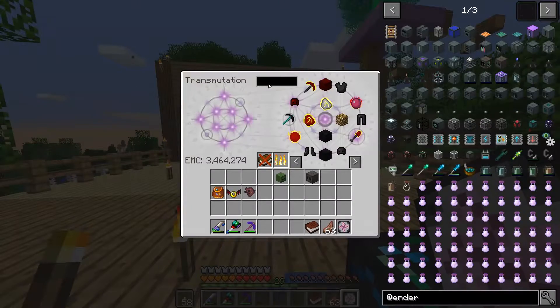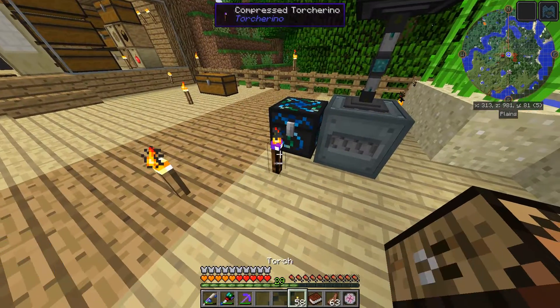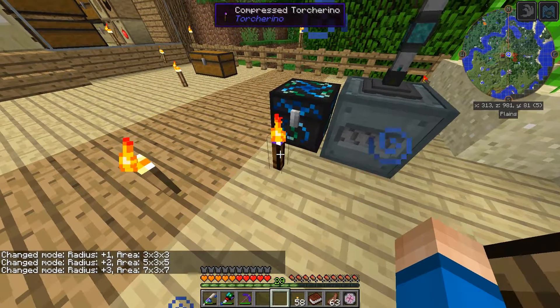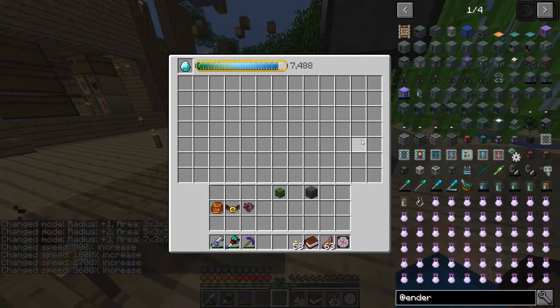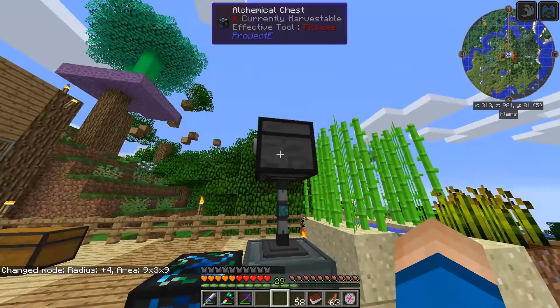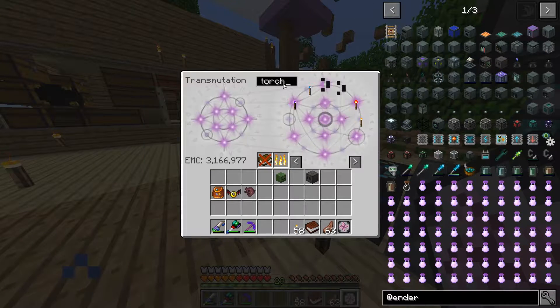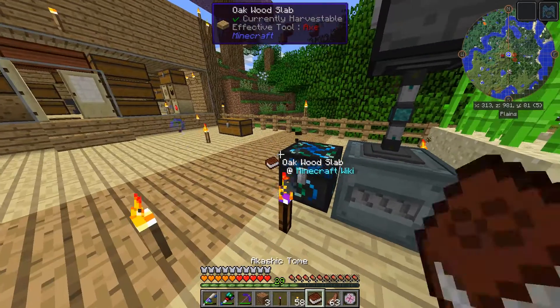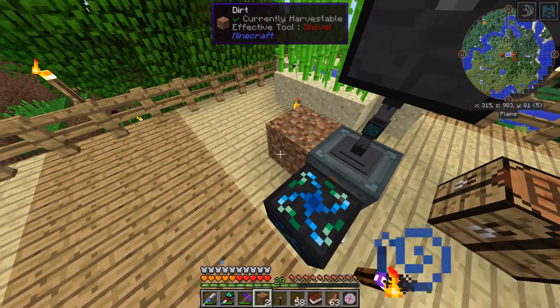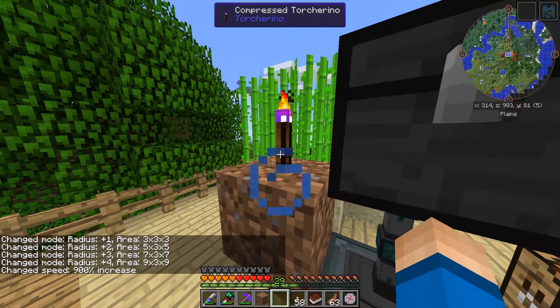Oh wow, that takes a little bit. So here's what we do - take a compressed Torchicino, throw this bad boy down and we speed up the process. We take the Torchicino and take some dirt - two, three, one, two - just two. Take the dirt and then we speed that up.